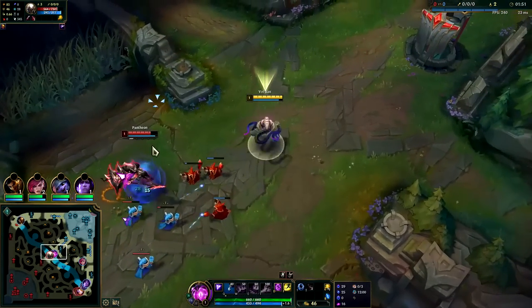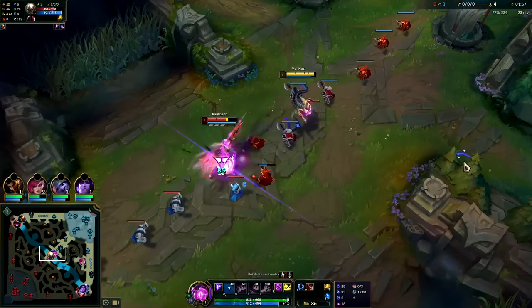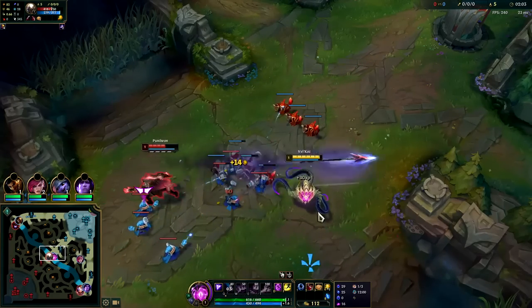Get him with our Q and then auto attack. We don't want to miss minions though — if you're missing a minion, hitting the enemy with a single auto attack isn't really worth it. This is why melee matchups struggle so much against Vel'Koz; they're so easy to hit with abilities.